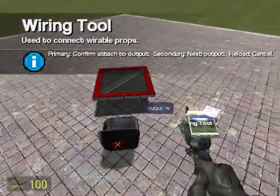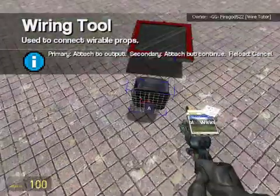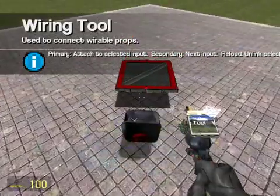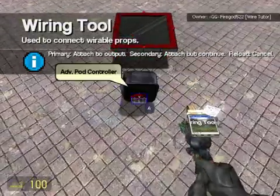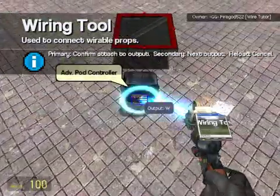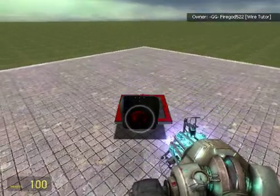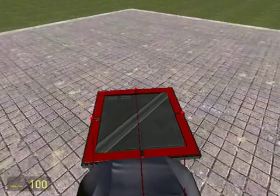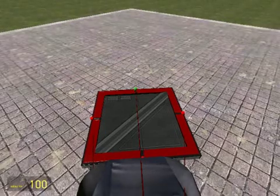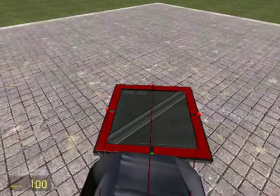A goes to that one right there, goes to D. A goes to S, and the front one goes to W. If I look down at this little panel: W lights up the green one, D lights up the right one, A lights up the left one, and S lights up the bottom one.